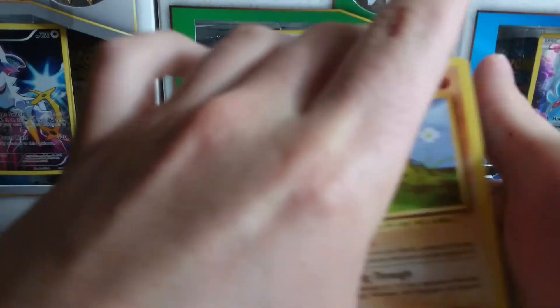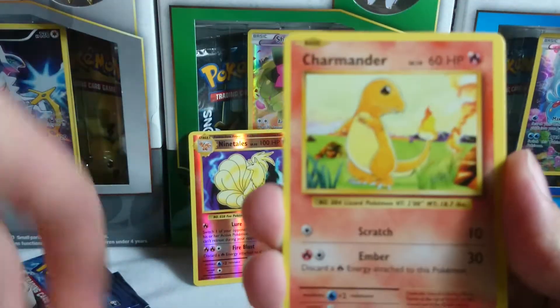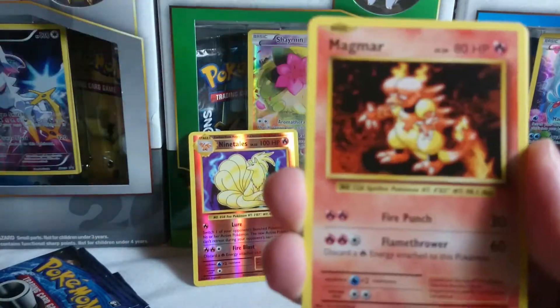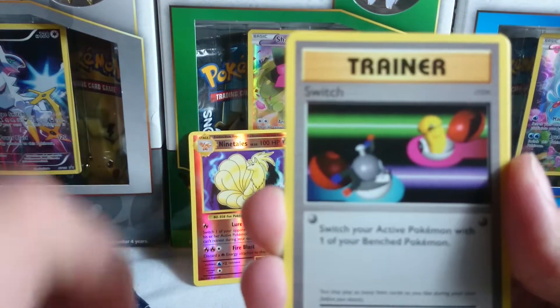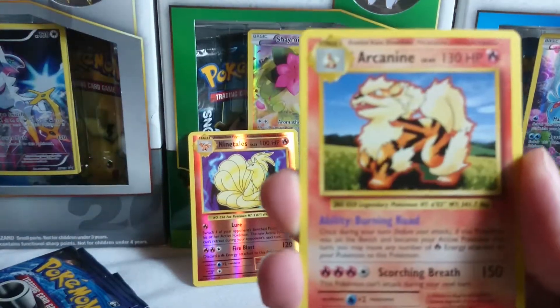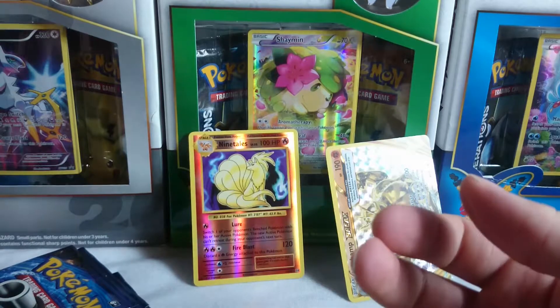Got a Diglett, a Rattata, a Charmander, Psychic Energy, Pikachu, Magmar, Switch, Maintenance, reverse holo Weedle, and an Arcanine regular rare.